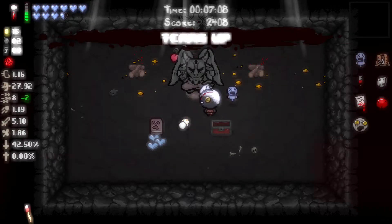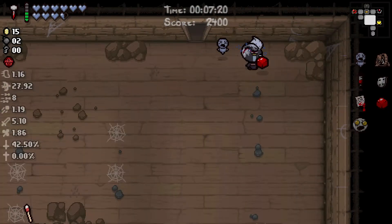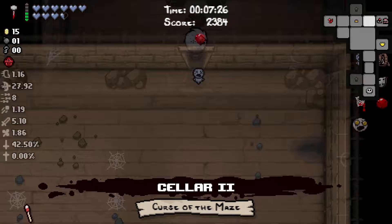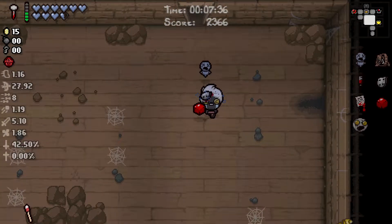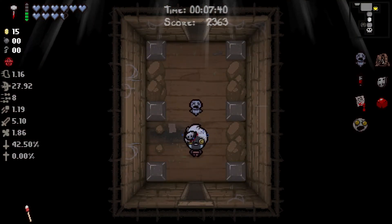We don't need a heart. What color pill was that? Red speckled pill, I think. Where is our secret room? Last chance — no bombs, no keys. Let's finish out this floor and go on to the next.